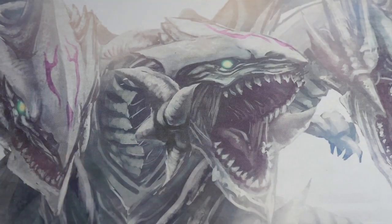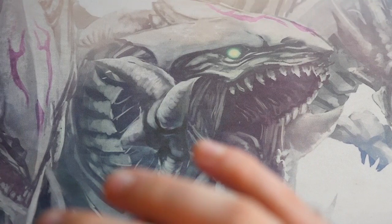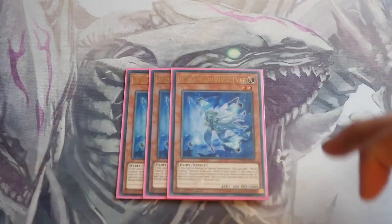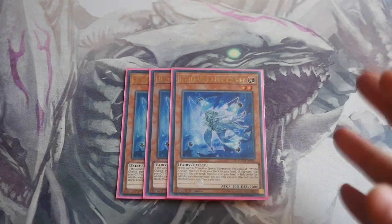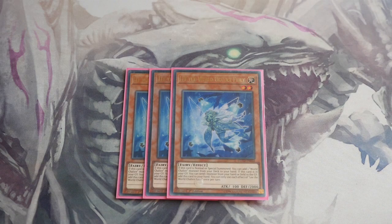We start the deck profile off with probably the most expensive card in the main deck, and that is Triple Lee, the World Chalice Fairy. It's not hugely expensive — it's just because it's one of the ultras in the deck and you need to play three of it; they're about £10 each. I've already went through their effects in the previous deck profile, so I'll just summarise: Lee is your searcher, the Stratos of the deck. When it hits the board via normal or special summon, you add a World Chalice monster from your deck to your hand, and then if it's in the graveyard, you can pitch a monster from your hand to the graveyard and add it back — but you can only do that once per turn.